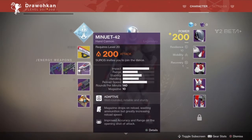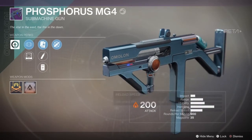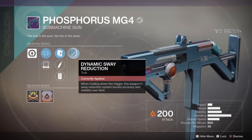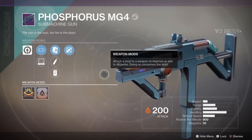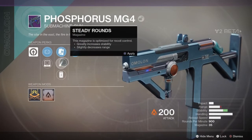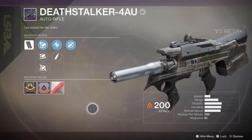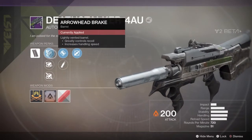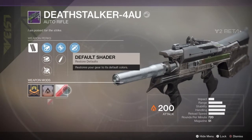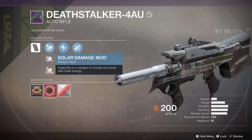For energy weapons with the Titan, you get a submachine gun — pretty low impact but high handling and middle stability. It has Dynamic Sway Reduction, but honestly I couldn't get kills with it, it kicks a lot. You also get an auto rifle as an energy weapon with Accurized Rounds, Steady Rounds, and Dynamic Sway Reduction. For mods, you can put a Solar damage mod on each of these guns, but you can't do anything with that yet.